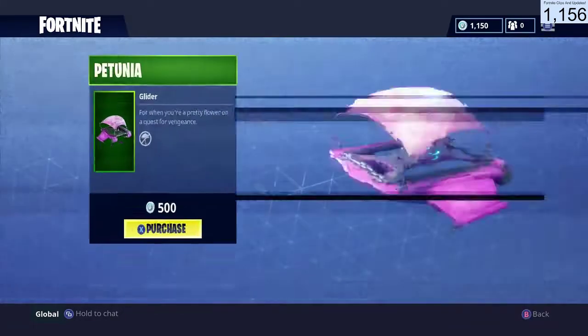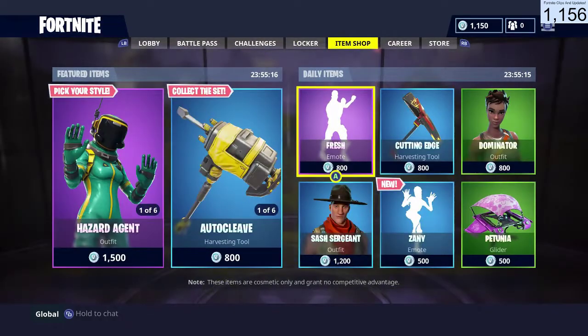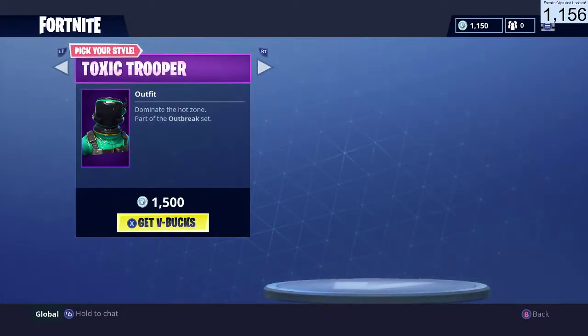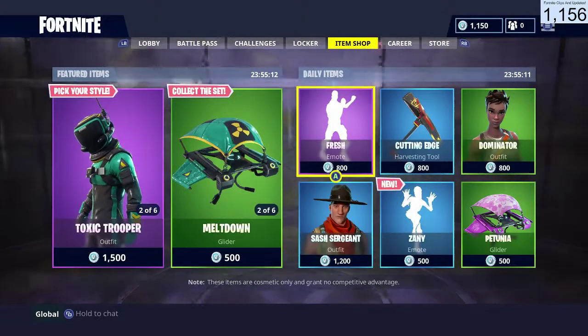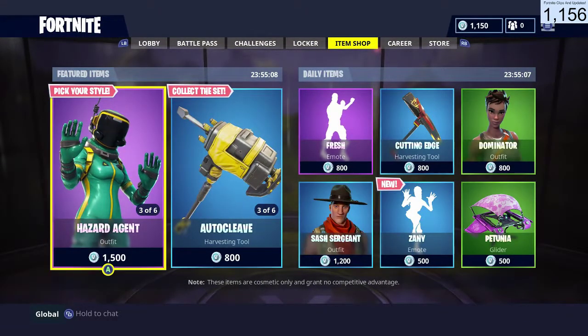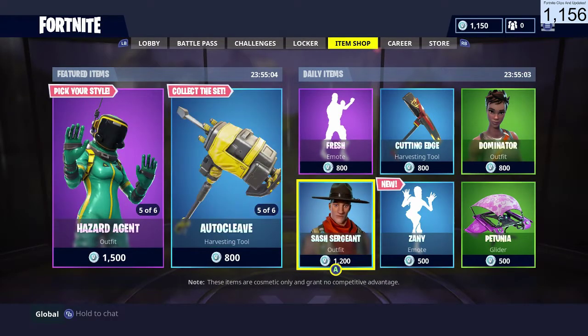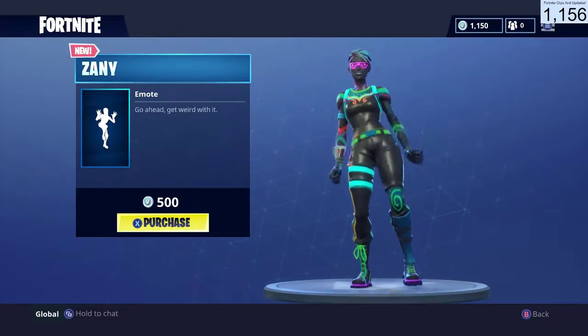And lastly we have the Petunia glider. So yeah, once again they have the Hazard Agent and the Toxic Trooper outfits as well as the Meltdown and Autocleave. This will be here until tomorrow, then we can probably see some new stuff. And the new Zany emote. But anyways, if you guys did enjoy, definitely drop a like.